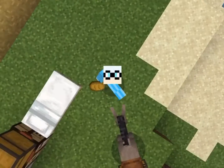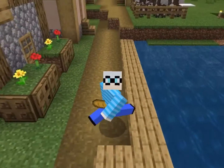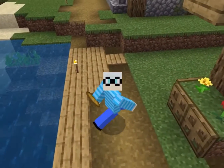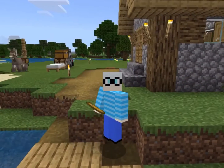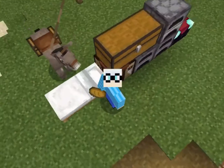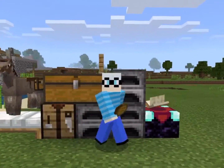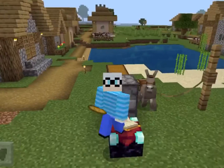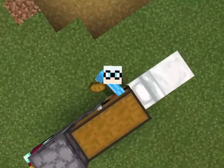Hello, everyone! My name is David, and welcome back to another episode on Nomadic Survival today. If you didn't notice, I look slightly different than usual. This is my winter skin. I basically changed the color of my shirt to a lighter shade of blue, made my actual skin color paler, and basically I became Jack Frost. Isn't that something?